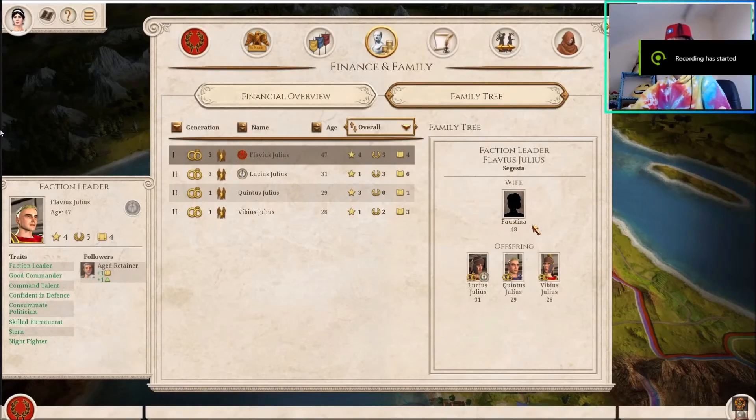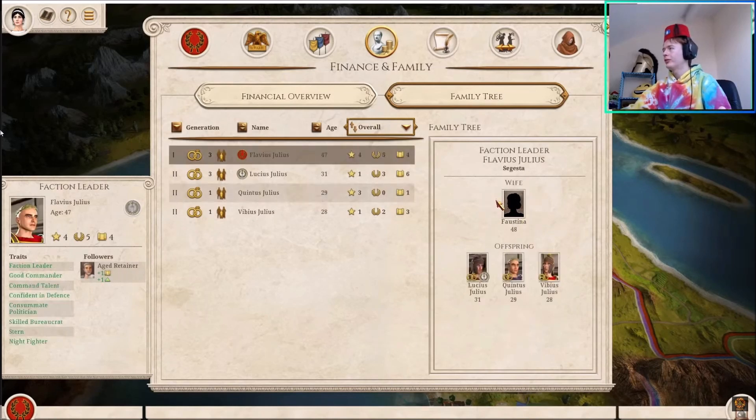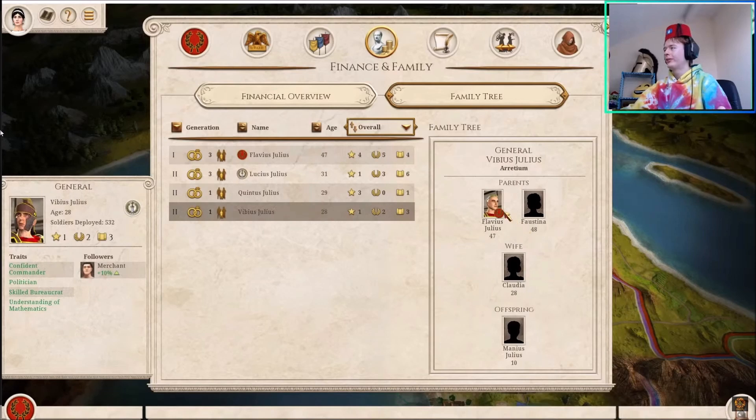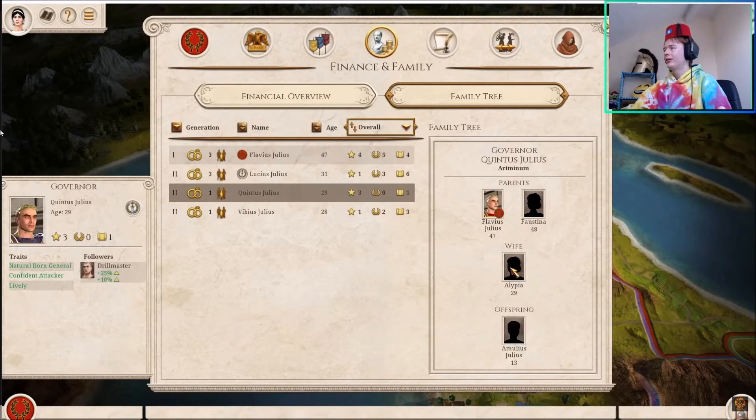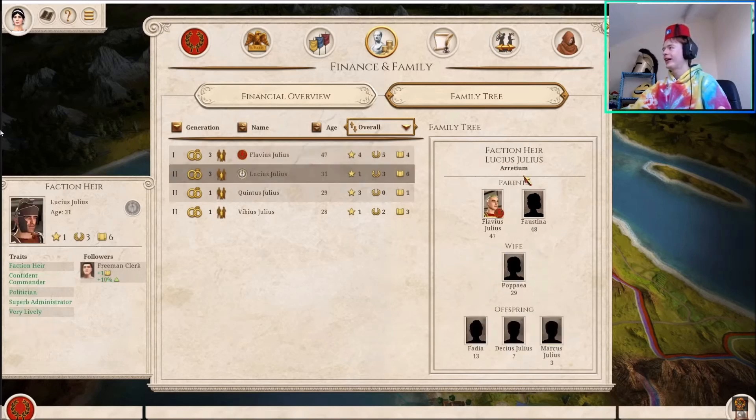The next thing I really like is that they basically kept the portraits of the family members. For example, we have Flavius Julius, Lucius Julius, Quintus Julius, and Vivius Julius. I think this is a very good homage to the old Rome 1. It's maybe a small thing for some people, but for me it's really cool — it just connects it. It was one of the best parts of Rome 1. Having them again in Rome 1 Remastered is a great connection between the games — basically a love letter to the original Rome.